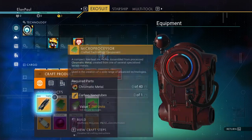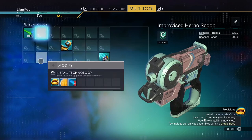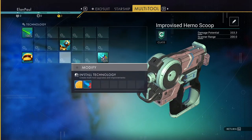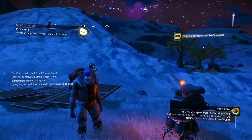It tells us to build a carbon nanotube, which we do need. Let's go to our multi-tool and build our analysis visor. Now we have it, so now we can analyze things. We got our HUD up at the very top and we can see things.